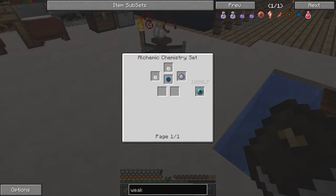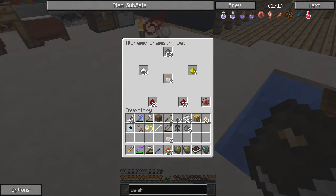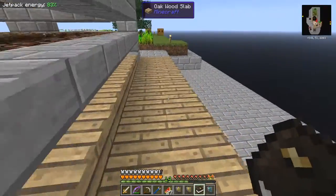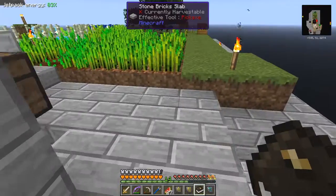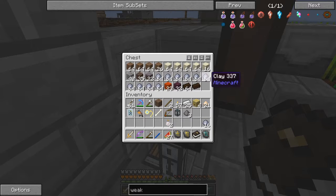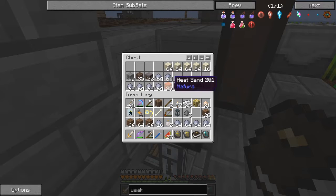So the weak binding agent is this one - we need one clay and two simple catalysts to make one weak binding agent. Clay is actually no problem. Let's go down to here and get some. This is the residue - oh my goodness, it's already full from the sludge boiler, and you see you're getting all sorts of stuff in here: plenty of clay, reasonable matter, soul sand and gravel, and plenty of dirt which is really useful.